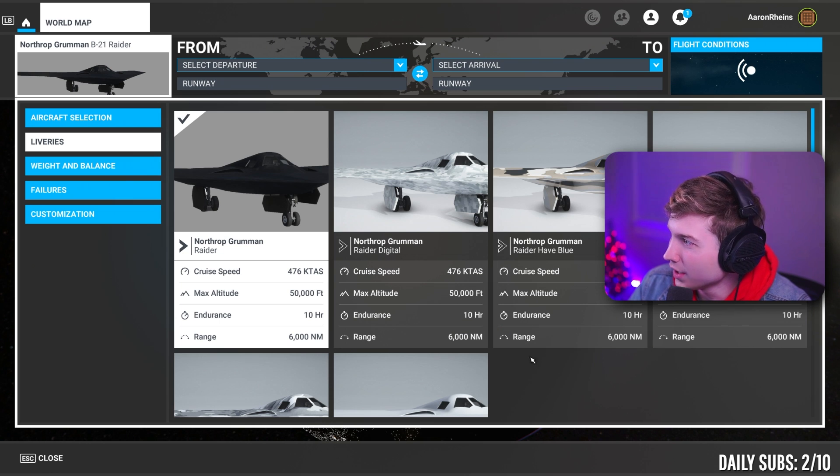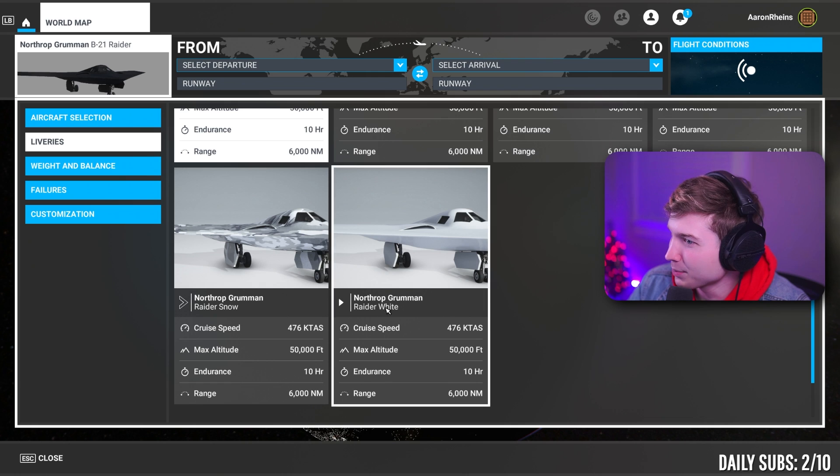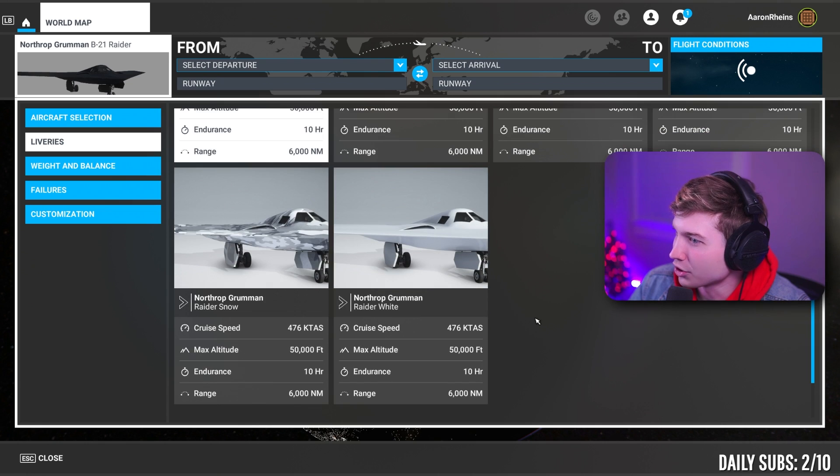It's here. The B-21 Raider is in the game before the B-2 Spirit. This plane came out like two, three weeks ago, and it's already here.